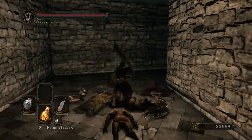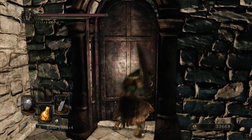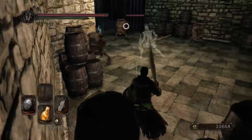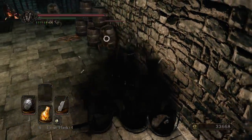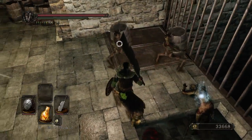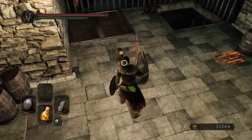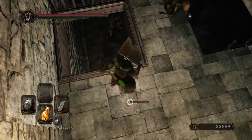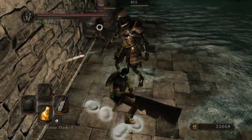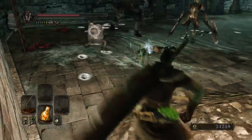Whereas most one-handed axes are kind of short and attack in a very quick fashion, the Butcher's Knife has very long reach, as well as the two special moves — it's the missing link between one-handed axes and great axes. I'm going to get these at least two of them to drop down there because I can trigger them with my fire arrows from my short bow. If they get close to the big smelter enemy down there, I can do some serious damage to him.